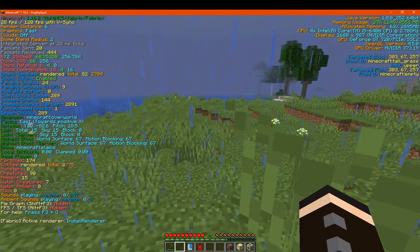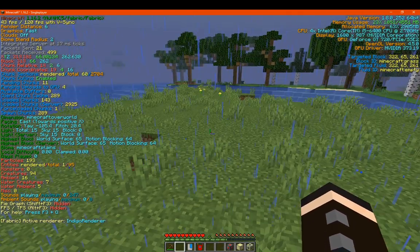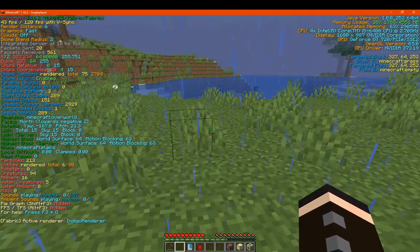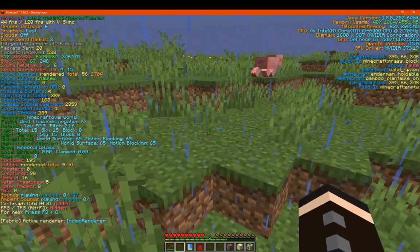On the right side we can see our graphics card information, OpenGL version, GPU driver, the amount of memory we have allocated, how many CPU cores, and what display we currently have.